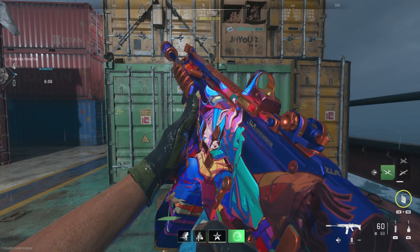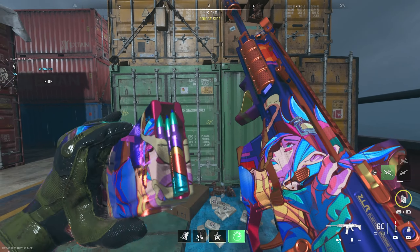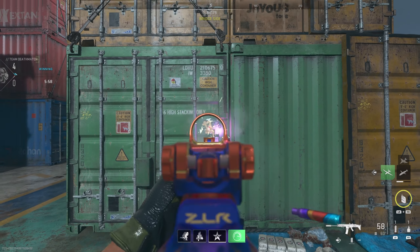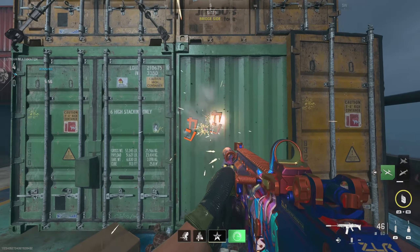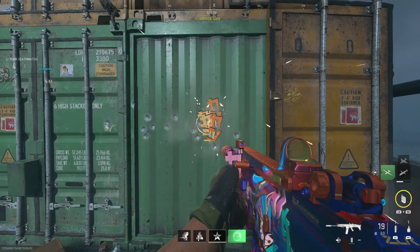Now let's talk about the in-game appearance of these weapons. In my opinion they look really nice. The weapon design has a smooth reflective metal material which really sets it apart from other guns. The tracers are visually appealing and the gun barrel has a unique cartoony effect along with Japanese text appearing when fired.